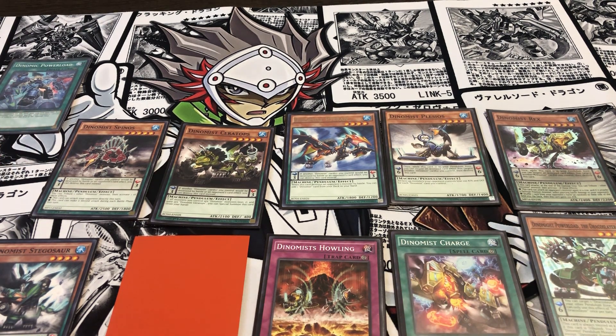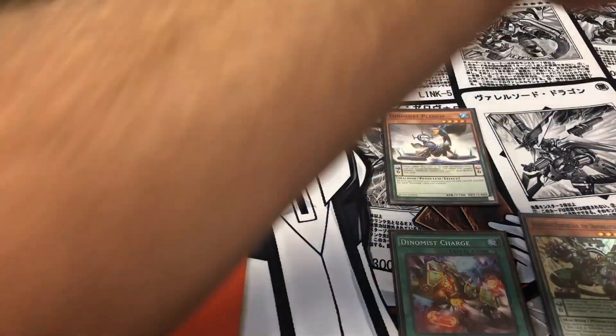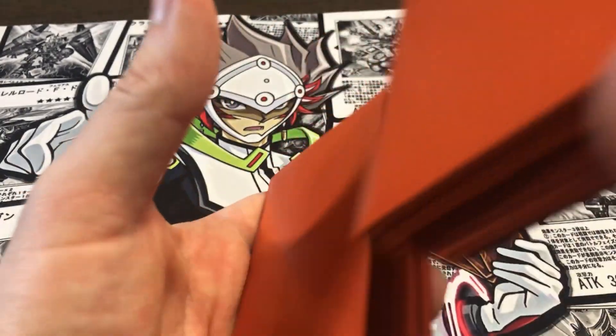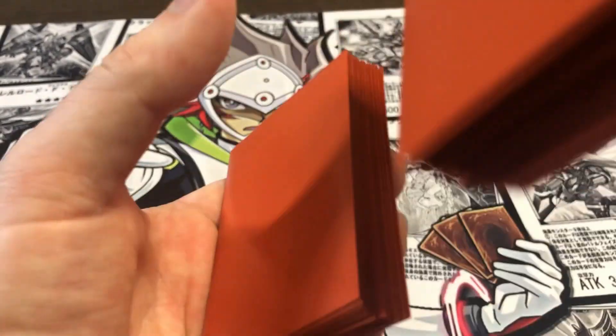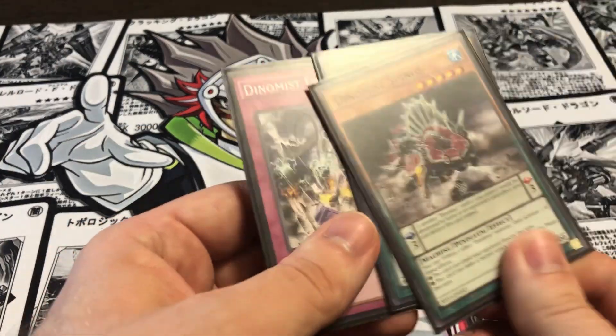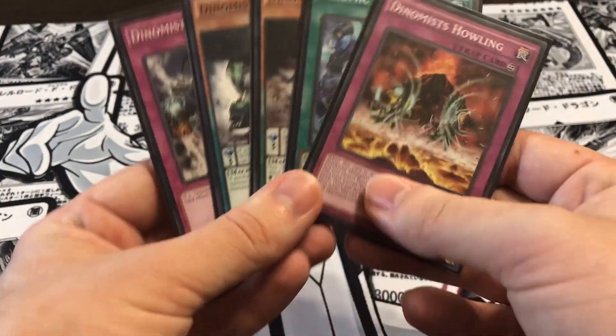We'll do one more test hand just to see what we get. This video is definitely going to be shorter than the Shark one — the Shark video went longer than I thought and I kind of went too deep into the details. Let's see what we get: Eruption, Stegosaur, Spinos, Power Load, and Howling.